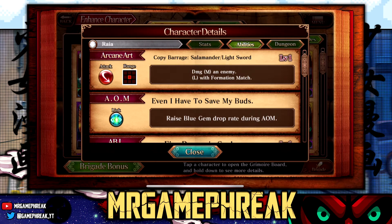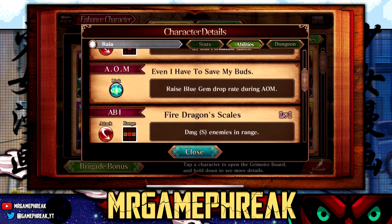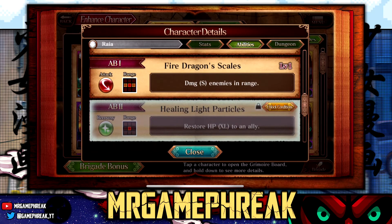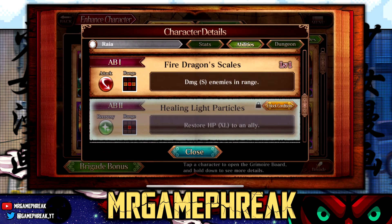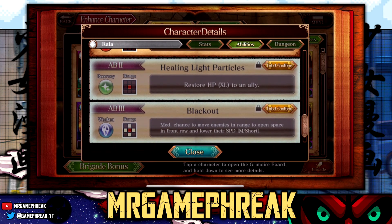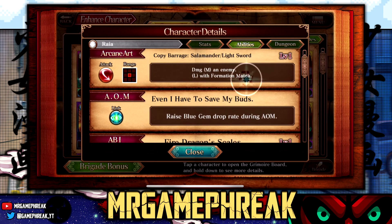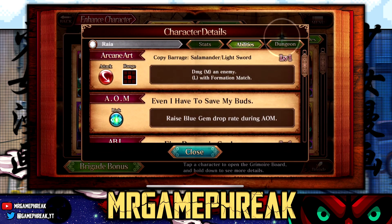Copy barrage salamander light sword, damage medium to an enemy, large with formation. Even I have to save my buds - raise blue gem drop during AOM. There are better units that do this better, like Fuego and Leon. Ability one: fire dragon scales, damage small to enemies in range - but that's only at level one. Healing light particles - restore HP Excel to an ally, so he's doing major healing. He's a healer extra unit, not bad. Ability three: blackout - medium chance to move enemies to range two open space in front row and lower their speed. Really the only thing I care about is that healing ability, but there are better healers out there. Other than that, he's not very impressive for an extra role unit.